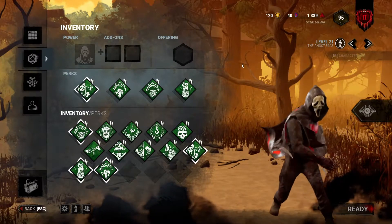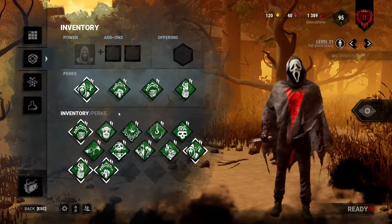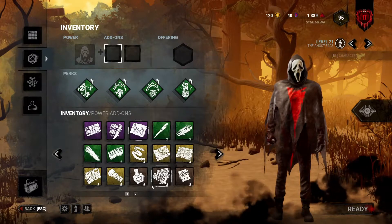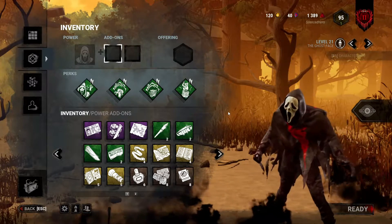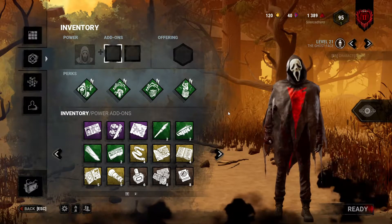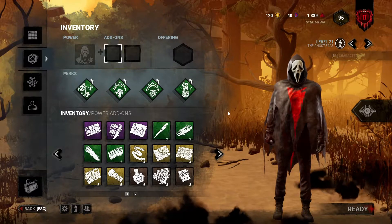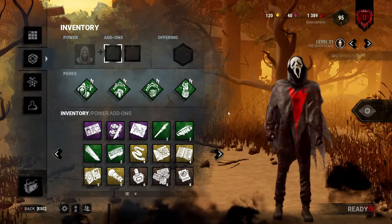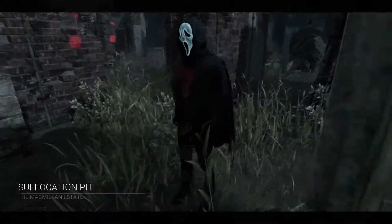I have two nice games to show you with Ghostface. The first one uses a simple build of I'm All Ears, Thrilling Tremors, Corrupt Intervention, and Pop Goes the Weasel. My second game I run the Cheap Cologne and Walleye's Matchbook add-ons. Overall they were very fun games — let me know in the comments what your thoughts were about the PTB dev notes. I honestly thought they were pretty nice; they could have used a little more flavor, but in the end they were still good overall. I hope you enjoyed these games and I wish you luck in the Entity — you will definitely need it.